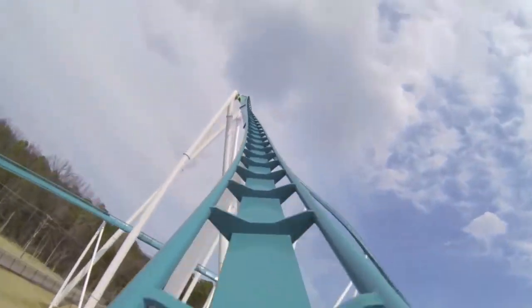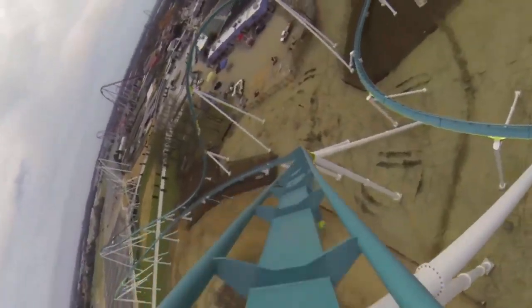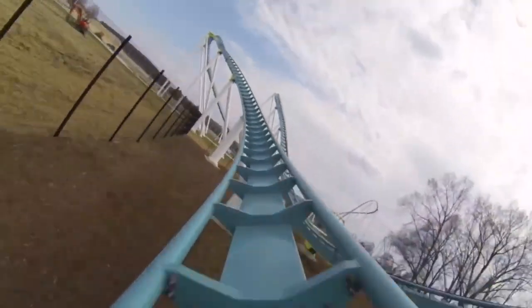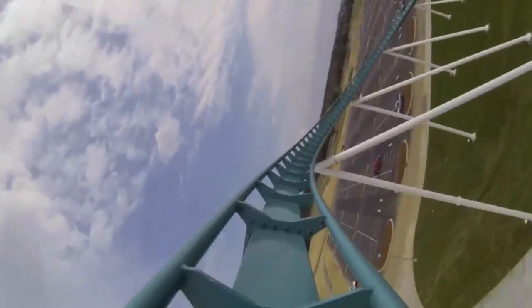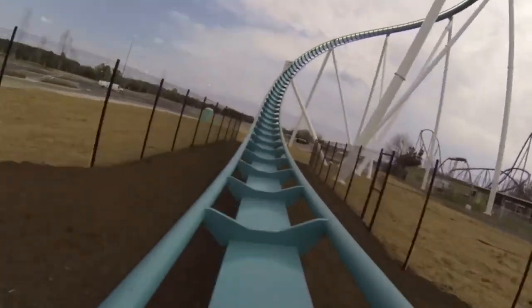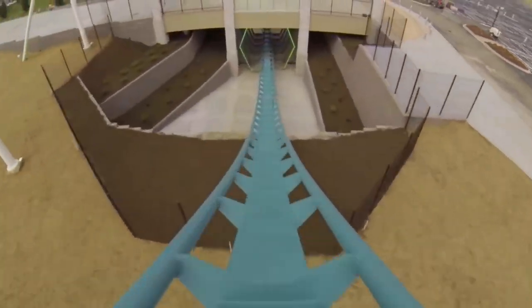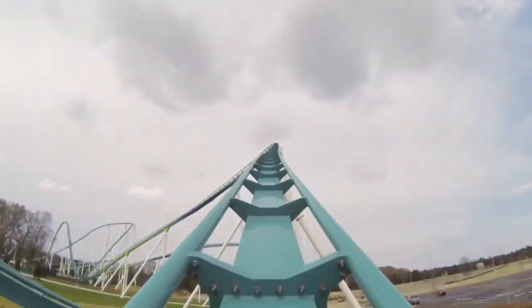You then rise up into this huge banked turnaround which is really intense — I found myself graying out a bit at the top of this turnaround. Next is a pretty graceful high-speed bank turn twisting to the right, then another high-speed bank turn twisting you to the left before rising up into one of the ride's signature elements: the very unique treble clef. Here you experience great sideways airtime at the top before flying under the park's entrance at astonishing speed — this is called the Hive Dive.